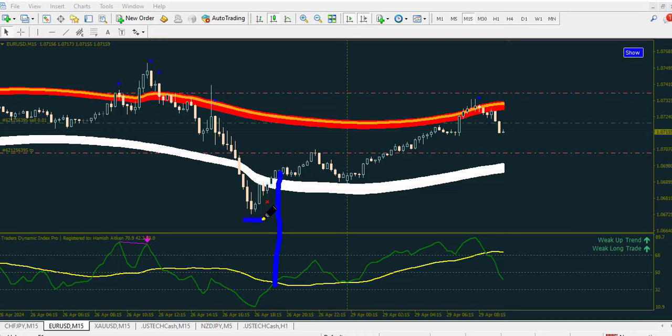Your stop loss will be a few pips below the previous low before the signal was generated. Your risk-to-reward ratio may be 1:1 or 1:2. Alternatively, you can target the upper band for your take profit, or use a support or resistance zone for your take profit.